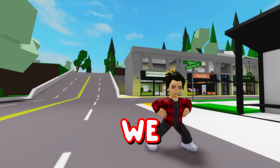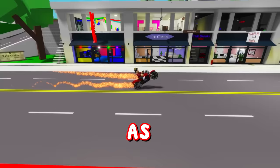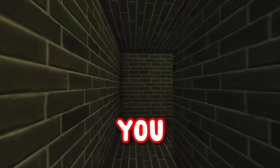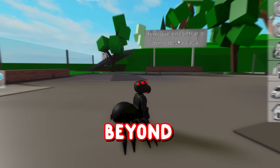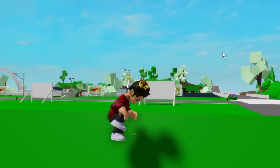Recently, we got a brand new update in Brookhaven that gave us a whole new house as well as a way to pop wheelies. But where actually is the safe inside of the new place? In today's video, we'll be showing you exactly where that elusive safe is. Beyond that, I also trolled a bunch of players by being a big spider, so please watch until the end and don't forget to subscribe.